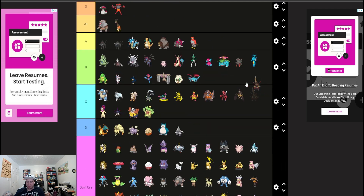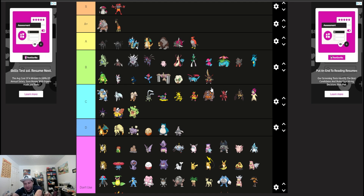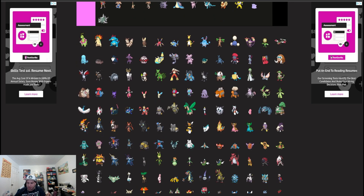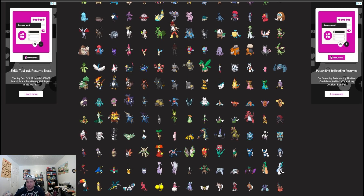Kingambit can make a comeback — it was really good when the power level was a little bit lower, and even when slightly higher it was still joining the fray. Steel types are just good, steel is just such a great type. We're going to be looking at Hisuian Decidueye as well.